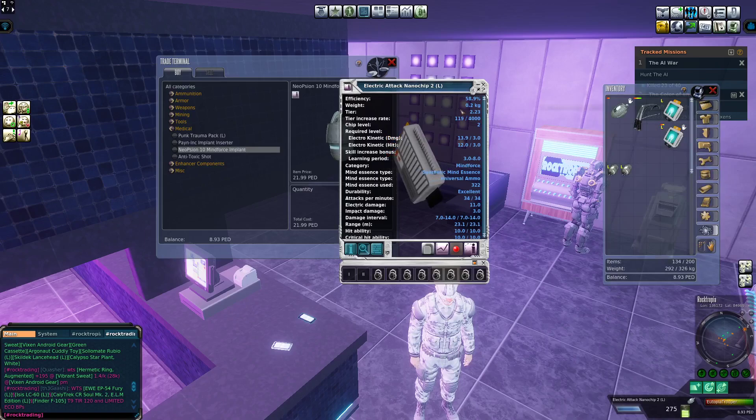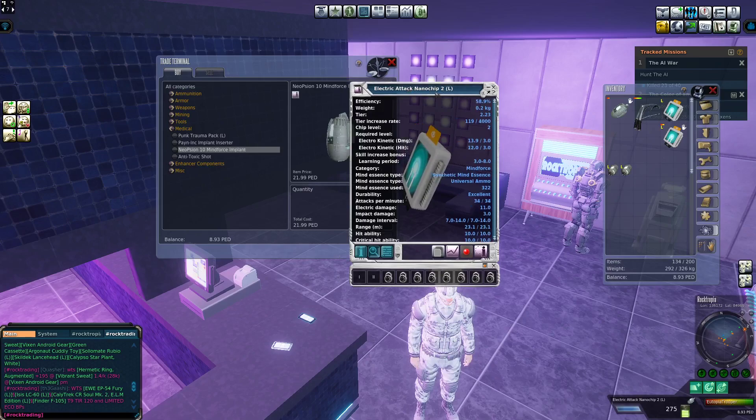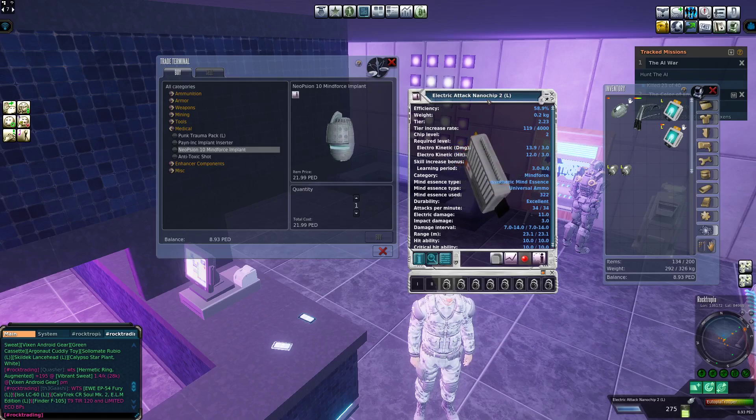After you've done that, you can basically go out hunting. There are a couple of different types of chips. The ones I'd suggest to a beginner player are either the Electric Nanochip 1 or the Corrosive Attack Nanochip 1, as those are best for beginner players.